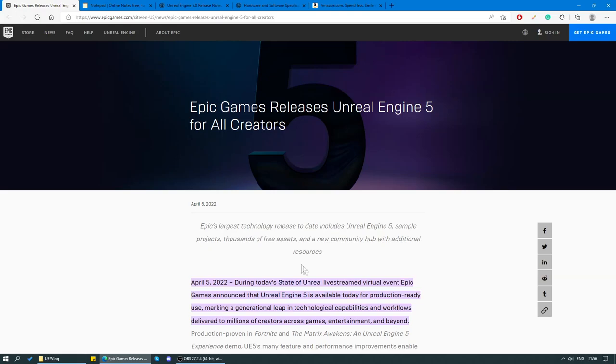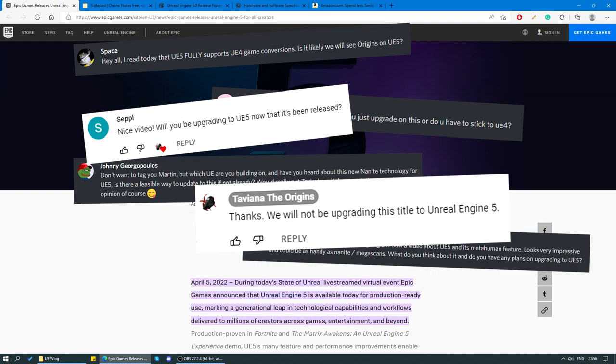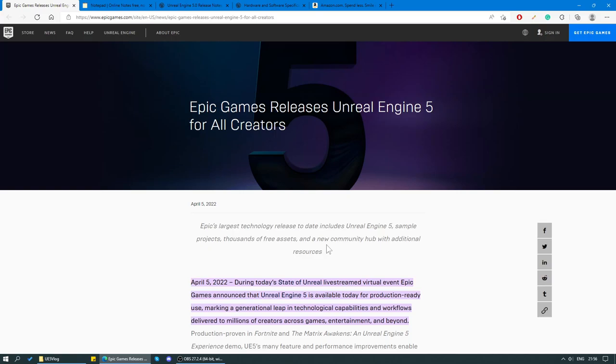This devlog was originally supposed to be about something else, but in the meanwhile, Epic Games finally released Unreal Engine 5 on the 5th of April, and they say that this is Epic's largest technology release to date. And ever since then, we've gotten a lot of questions from you guys asking us whether we're gonna move to the new engine version or not, and we replied saying that we are not gonna move to it.